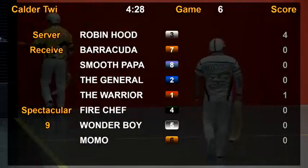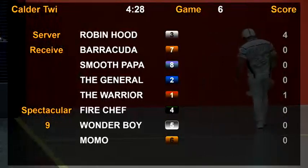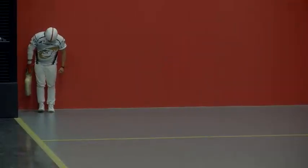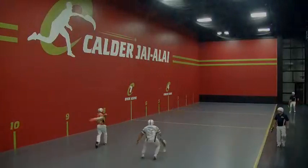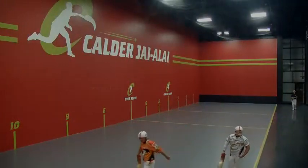Next up, the orange shirt for post seven, Barracuda. Barracuda rips it to the outside and scores. Point to the seven.